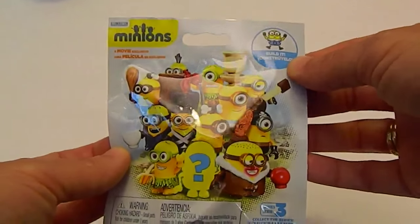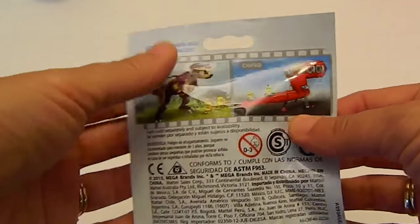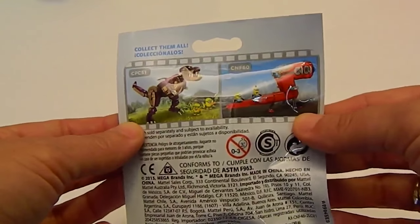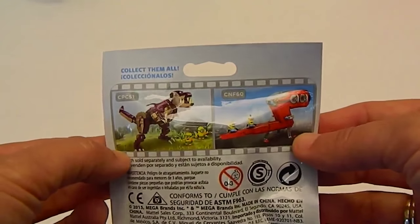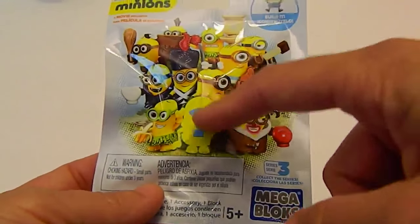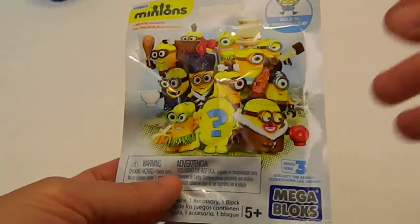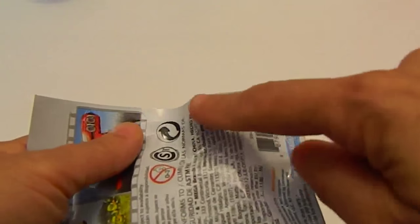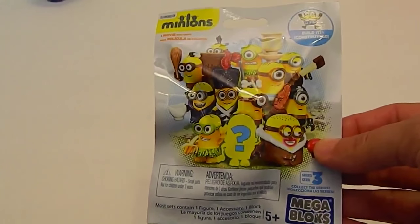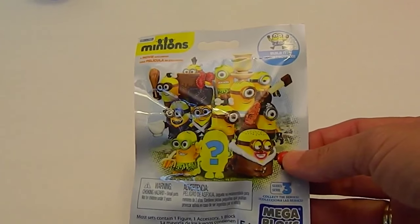It says 'Build It,' so you have to put it together. On the back it says 'Collect Them All.' We noticed at the store some awesome new play sets based on the new movie that we might look into getting. Including the mystery figure, there are 12 figures total. We picked up 12 different codes. There's a code on each bag — we won't show it too closely, but we will leave those codes down in the description so you can use them if you want, or ignore them and be surprised.